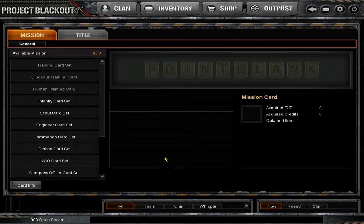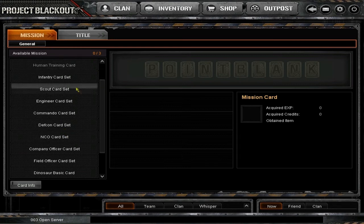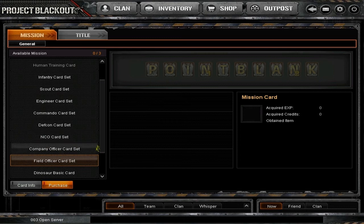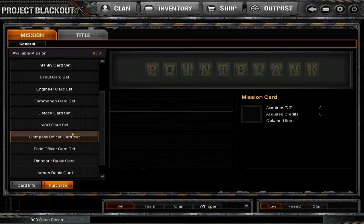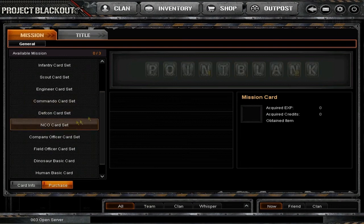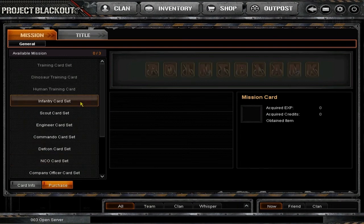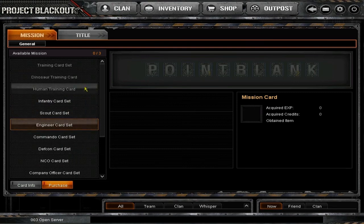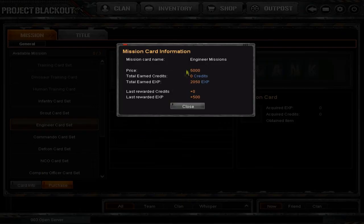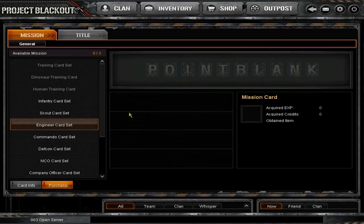When you hit this tab it gets a bit confusing - these are Mission Cards which you can purchase. They give you a mission to do to earn some extra XP and some extra credits, mainly XP. You can check the card info to see what it's about, how much XP you earn, and all that.